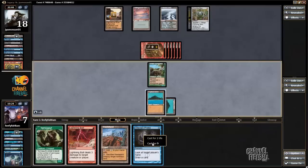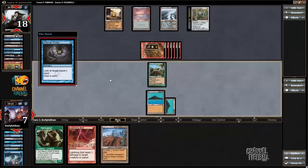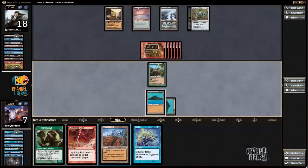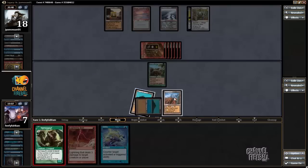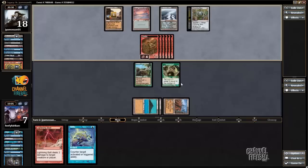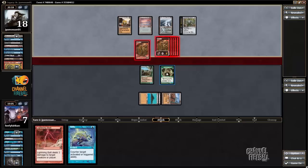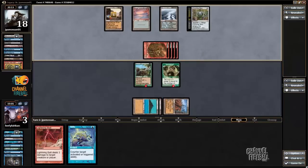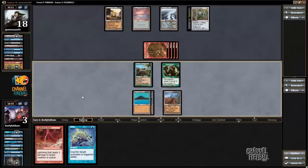Gitaxian Probe — pay the blue mana. My opponent has a Tendrils? That's so messed up. If I block two creatures I go to 3. Well, if my opponent draws a free spell or ritual, my opponent will win. Also if my opponent just Tendrils me — maybe I should have just cast the Goyf and used a Wasteland. But this game has been pretty ridiculous. My opponent didn't Tendrils me, so now I actually have a chance of winning.